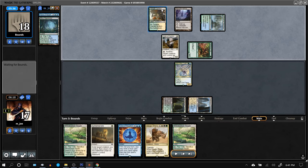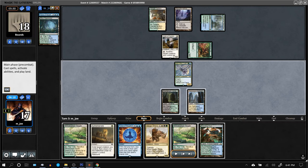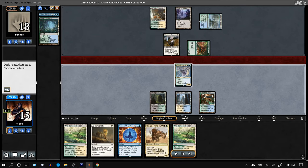I didn't want to lose my Icefang, particularly when we have the Ephemerate. Playing an untapped Breeding Pool since we don't really care about our life total. Can try to block and Ephemerate, though they can only give one creature protection.